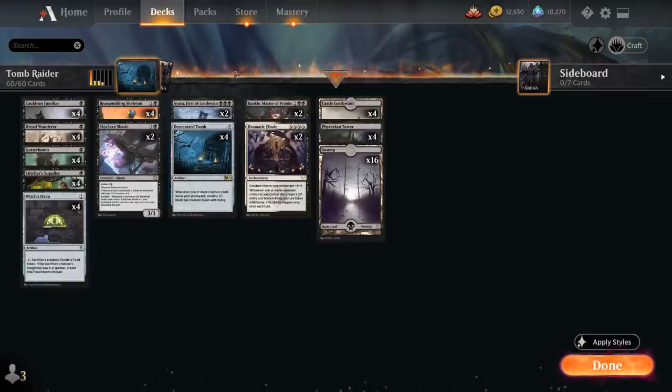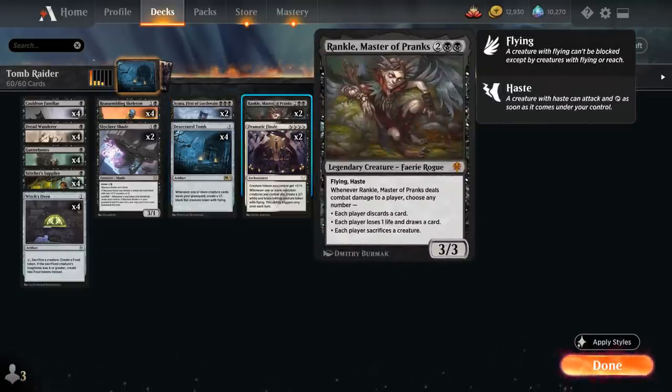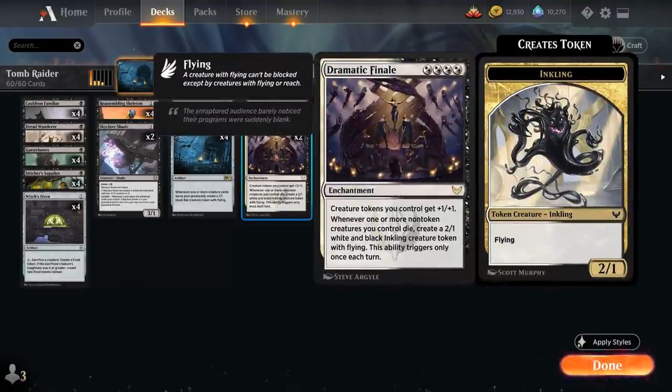Topping off our curve at four mana, we have two copies of Rankle, Master of Pranks — a 3/3 Legendary Faerie Rogue with Flying and Haste. When Rankle deals combat damage to a player we choose any number of the following modes: each player discards a card, each player loses one life and draws a card, or each player sacrifices a creature. We also have two copies of Dramatic Finale from Strixhaven, the enchantment that gives our creature tokens +1/+1, very synergistic with Desecrated Tomb.